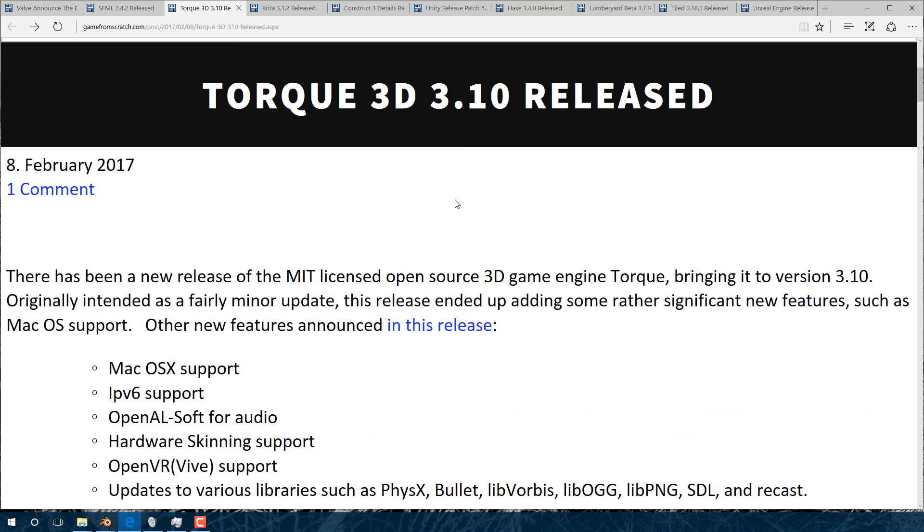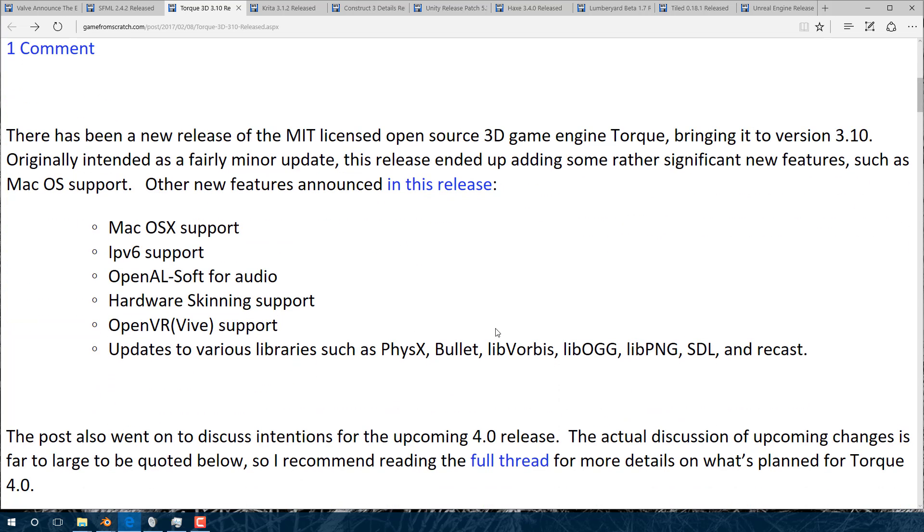Next up, Torque 3D 3.1 was released. Torque 3D started life as the game engine behind Tribes — it was commercialized, then open sourced, and now it's open sourced under a different group of people. It's MIT licensed and completely open source. The big thing about the 3.1.0 release is that it adds macOS and IPv6 support. IPv6 is getting increasingly required — you need to support it to be published on Apple stores. OpenVR, which is HTC Vive support, has also been added.